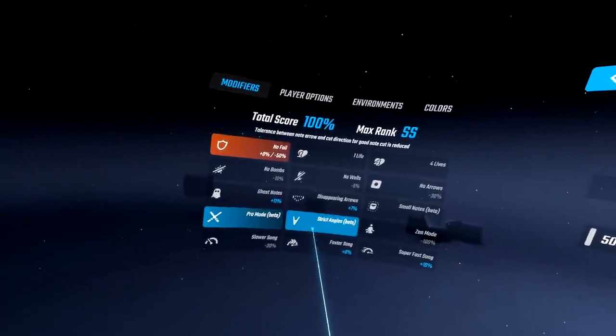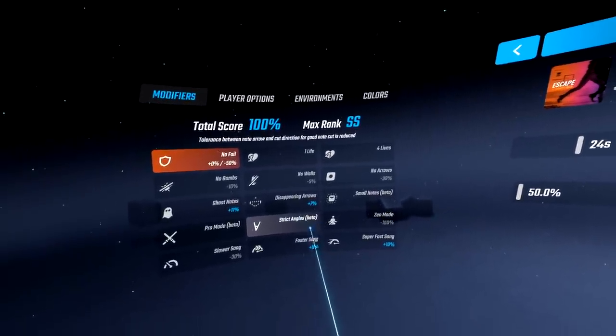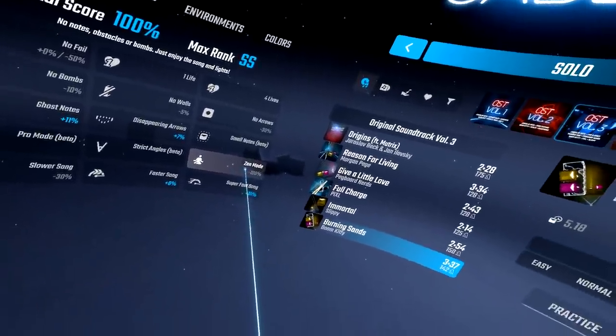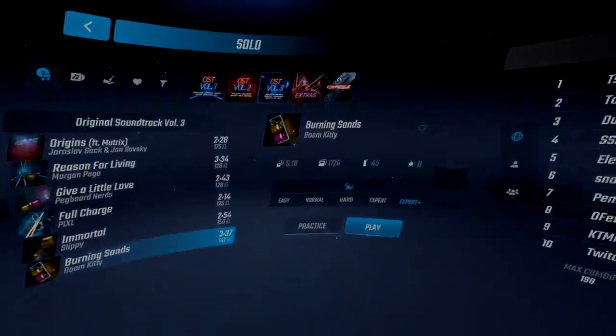For the record, if you turn on strict angles you cannot disable pro mode without strict angles also disabling. Zen mode is basically your free concert in VR — it disables all the walls, bombs, and notes, and all you're left with are just the lights. If you like to party with yourself, this is the perfect modifier for you.